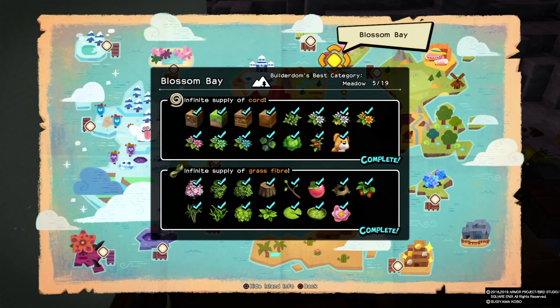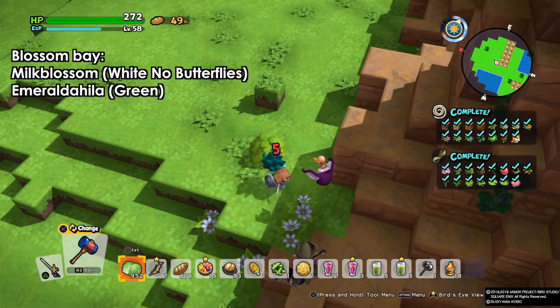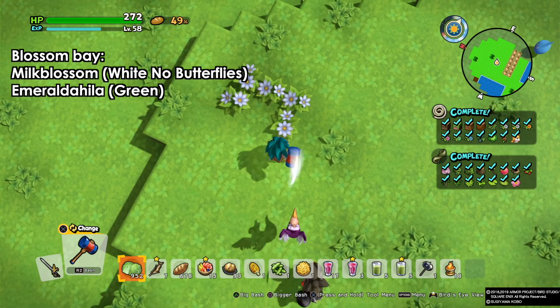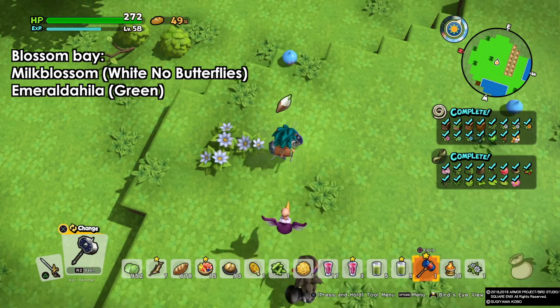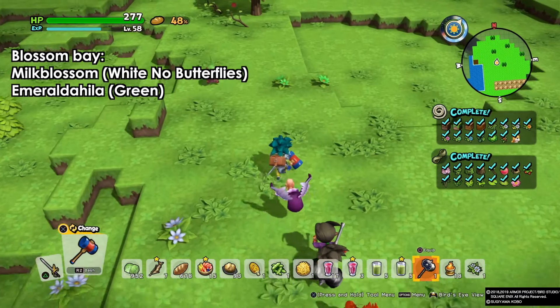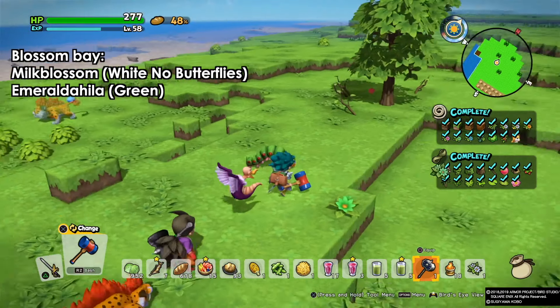Starting off, we're going to Blossom Bay to find the white flowers, which is the milk blossom. These ones don't have a butterfly on them — these are the normal ones, because there are two types of milk blossom and they can be found everywhere. You can use the ultimate or the normal mallet; if you have the ultimate it's easier to just put them on the field.